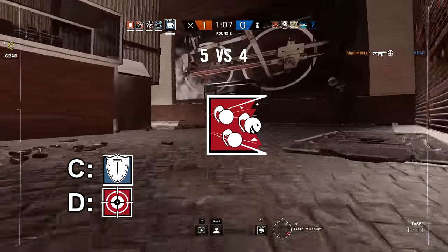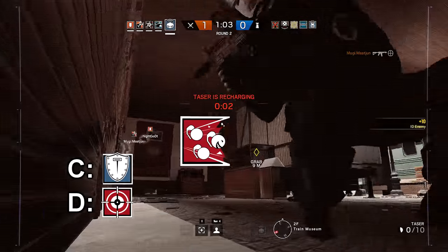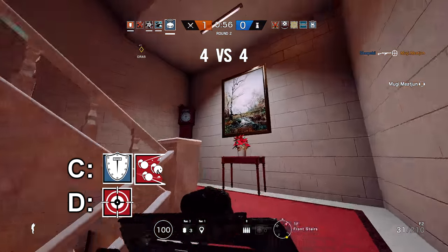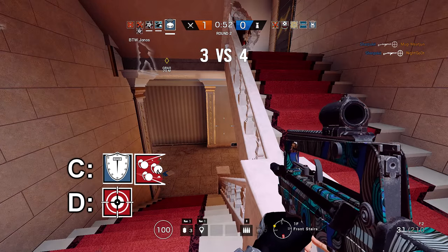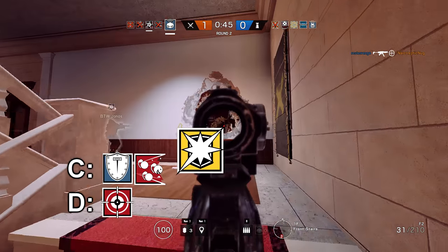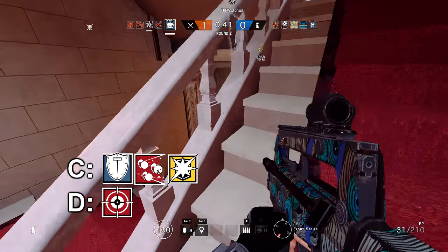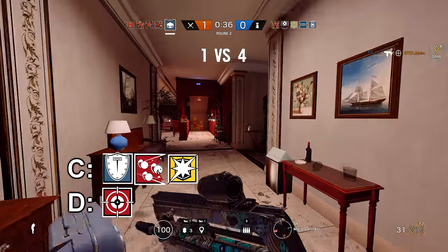The next operator is Fuse. Now Fuse was supposed to get better after his buff, but his death pucks essentially just started killing teammates easier. So now that his gadget is too unpredictable to use, what else does he have? His shield suffers the same disadvantage as Monty, and he's slow and really loud. The last operator for Tier C is Blitz. It's a shield thing this season — the meta just doesn't agree with him. His ability will make newer players panic, but experienced players know exactly how to deal with him. Not to mention the broken hitbox on his head. There's just too many cons to balance out the pros. And that rounds out Tier C.